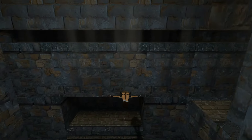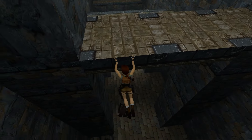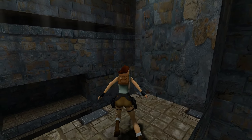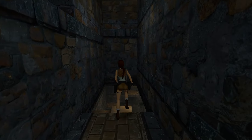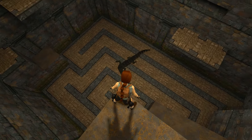Swan dive forward and Lara will just about make it — very stylish, kind of nonsensical that it works this way. What I don't understand is why a grabbing jump doesn't work so that Lara sort of slides in. I tried it many times; for some reason I remember doing it like that in the original and it working, but in the remastered it absolutely doesn't.